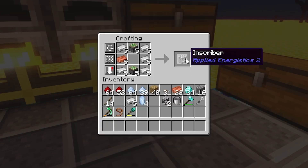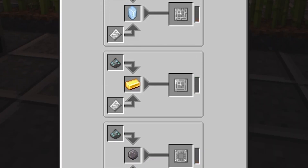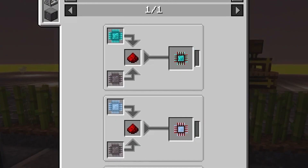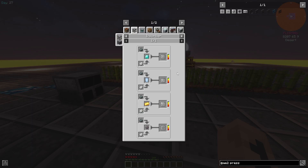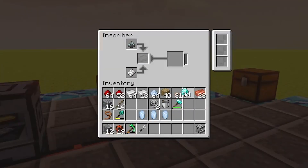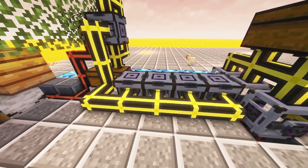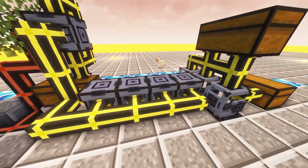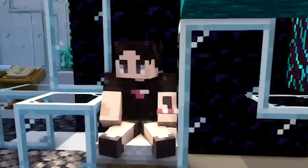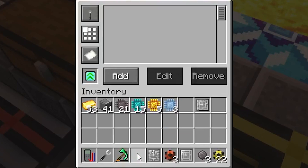The next quest wanted me to make a charger and inscriber. I went ahead and made five inscribers as I intend to automate this tedious process. To be able to use the inscribers in the first place I needed to make these presses, and then with the presses I will be able to make the printed circuits, which are essential to AE2. To make the four presses I connected the inscribers to the generators, placed the required materials in the inscribers, and finally got those presses. For anyone following along, it's always best to automate these inscribers as they can only take one item at a time.